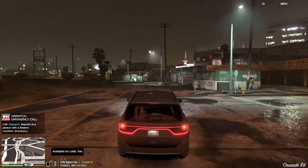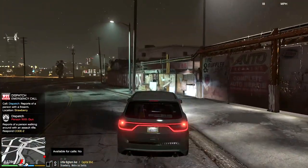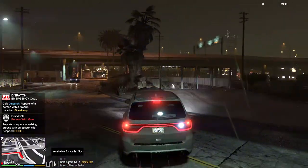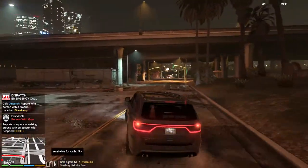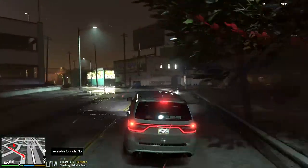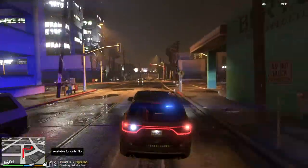All units, we have a disturbance. Looks like reports of a person with a gun in Strawberry. They want a Code 2 response, so we're gonna go ahead and flip around here. Looks like it's just up the roadway from here. Yeah, it's real close. Let's clear this intersection here.